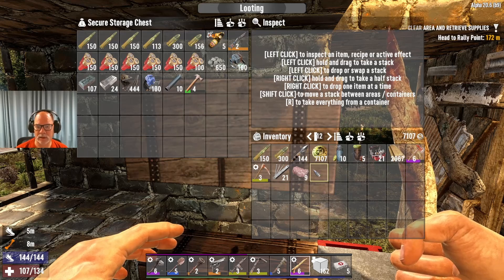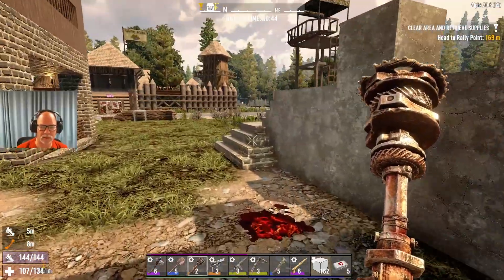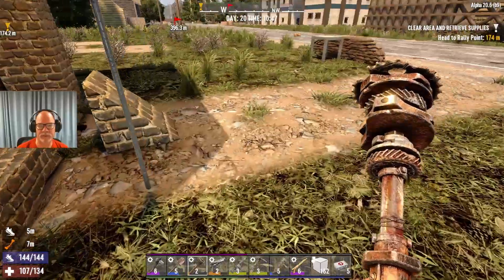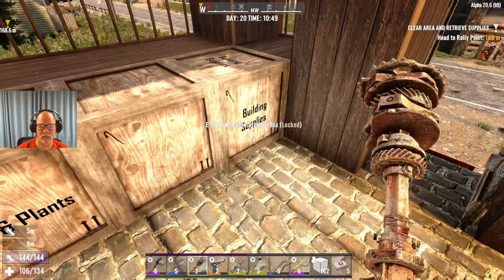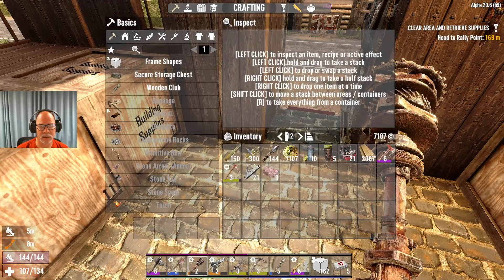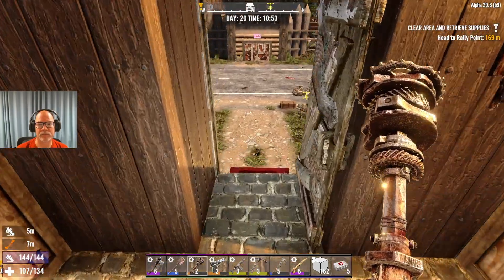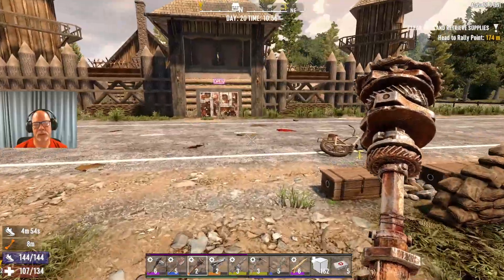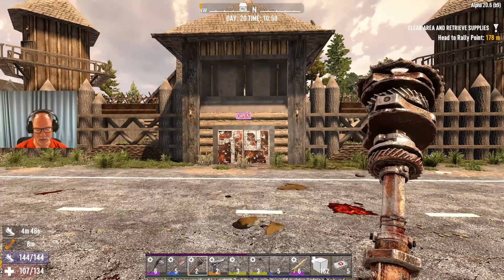We'll put our ammo in here. Get my club in case another wolf tries to sneak up on me. I've got to make cement out of that — I have to buy some cement from the trader. After we get our four-by-four, that's priority number one. Well, I guess staying alive is priority number one, then getting a four-by-four. I don't think that trader has the four-by-four anymore, so there's another trader or two on our map.